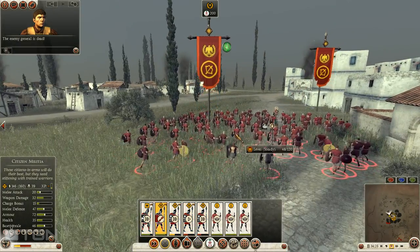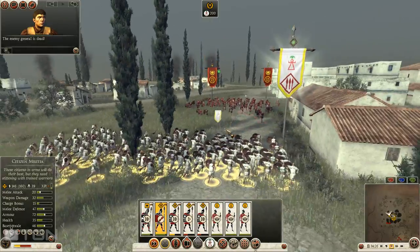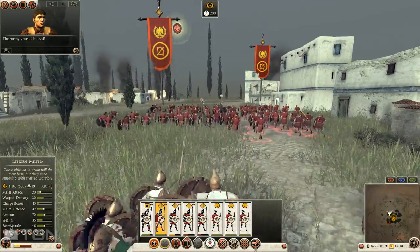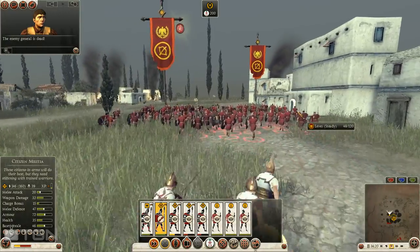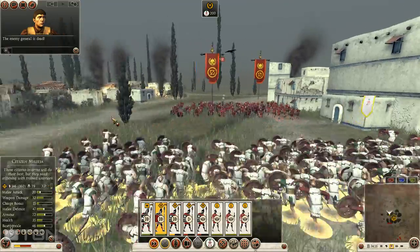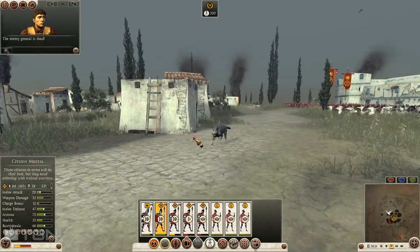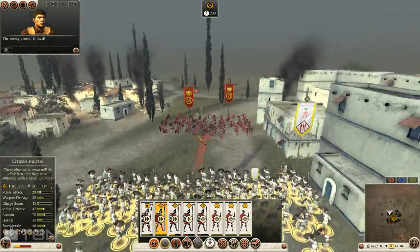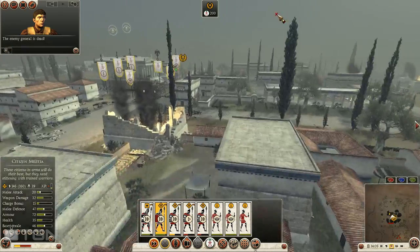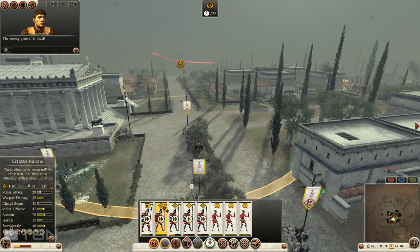Javelins now have some armor-piercing attack. Bows now have a little bit of armor-piercing attack as well, and all elite bows now come with heavy shot. There's a wolf running down the street - too bad he couldn't eat some of the Romans while he was at it. Elite archers are all going to have heavy shot now.